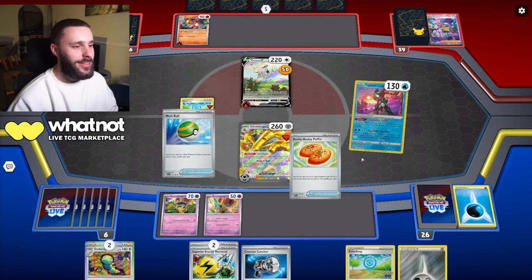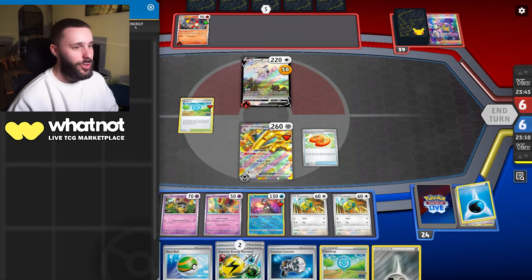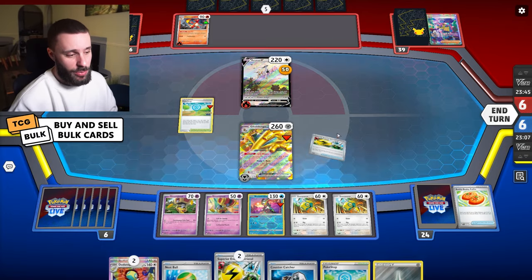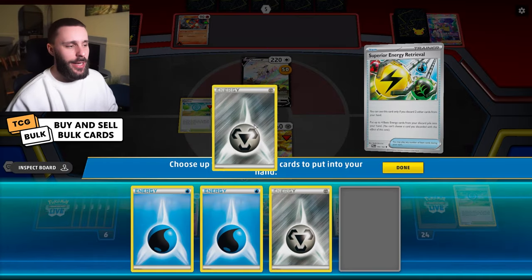Get an energy down. There's the Poffin finally - we can get ourselves two Dance Bars so we can draw better next turn. That's good at least. And I think I have a KO on this Arceus. We've picked up the pace, so I'm happy with that.